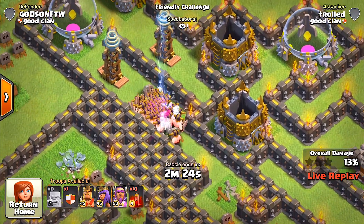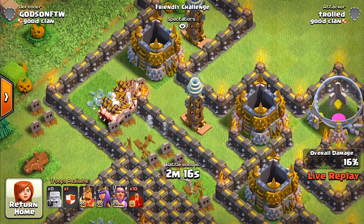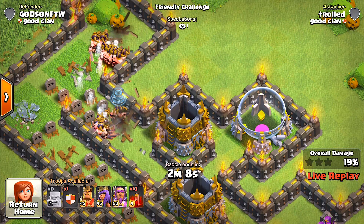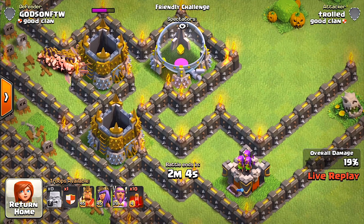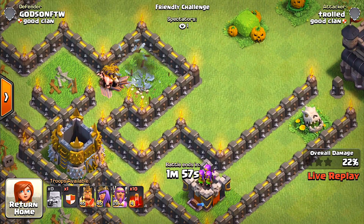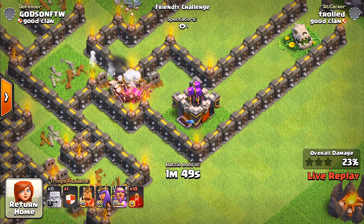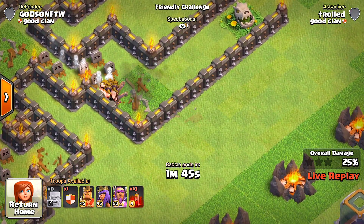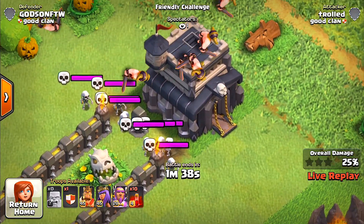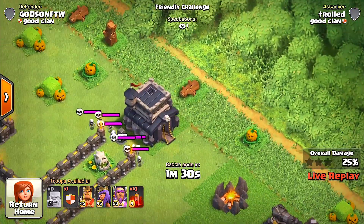Wow, this is terrible. Can they do it? We still have some left — please somebody get those Teslas! They're not going for it. How many barbs do we have left? We still have a lot. Maybe these guys can sneak around and get that gold storage without dying — I think we have a chance. They're pretty much one shot though. Oh yeah, they did it! Wait — don't stay together! They made it! They almost made it — they made it at least to the skull, they didn't take out the town hall but that would have been awesome.